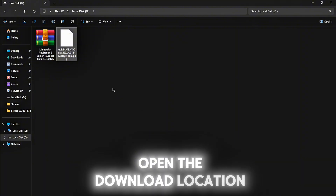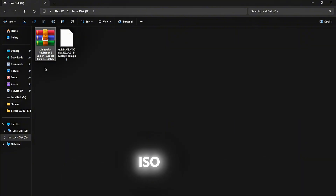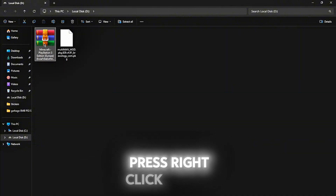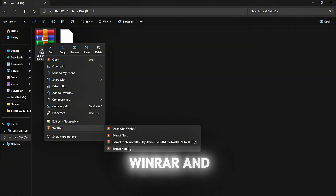Open the download location. That's my Minecraft PlayStation 3 ISO game and that's the Multiman. Press right click on the WinRAR file.